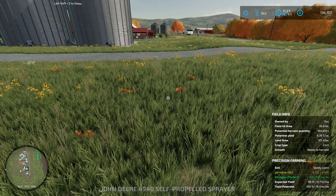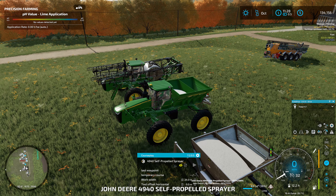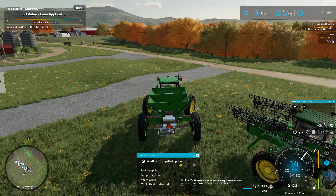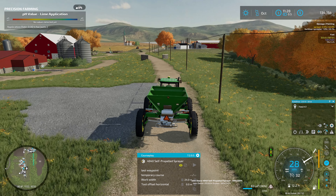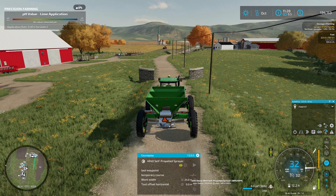We should probably put some lime on this field if we want the best yield, and I like to have good yields — so lime it is. The lime box is on here, yes, perfect. We are going to need a metric crap ton of lime. I'm still debating whether to just turn on the buy options so we don't have to worry about constantly filling up.